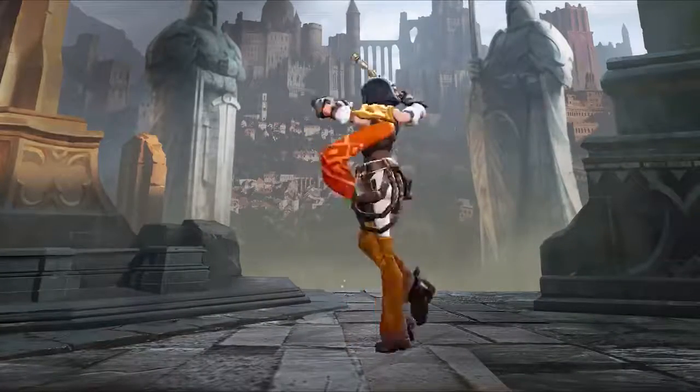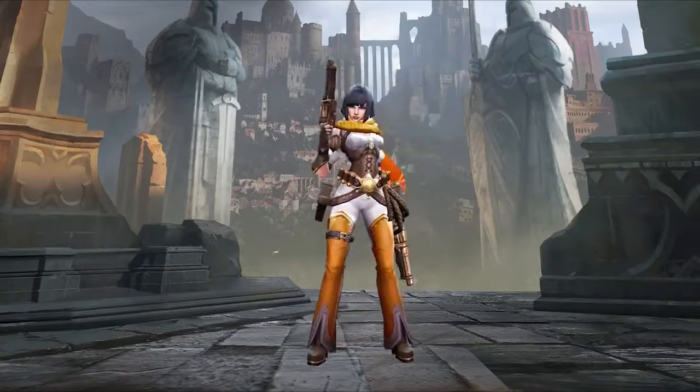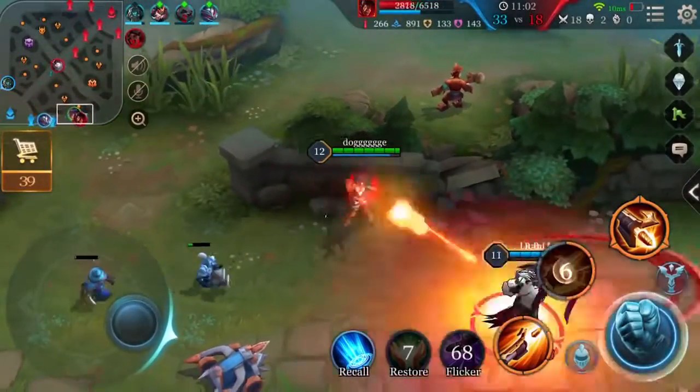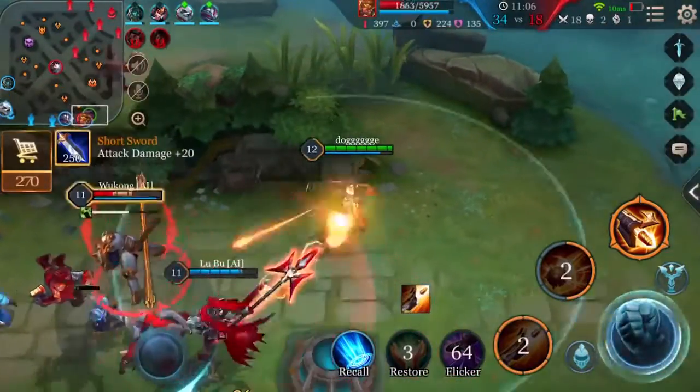Hey guys, the hero we are introducing today is Violet, the Pistol Assassin. Violet is a long-ranged AD carry with great mobility and explosive damage, making her one of the flashiest heroes in the game.